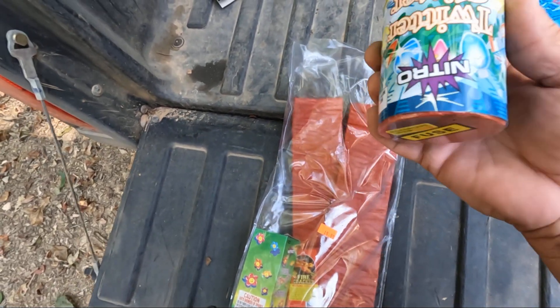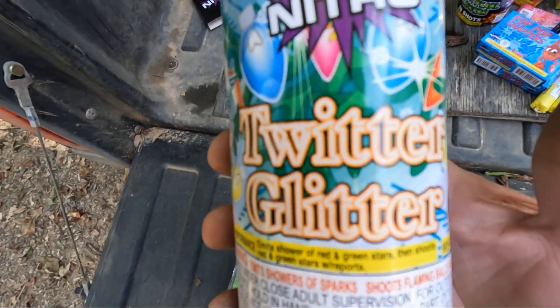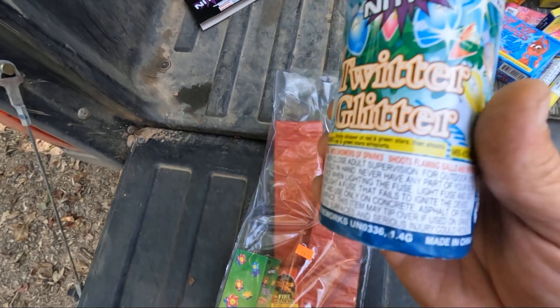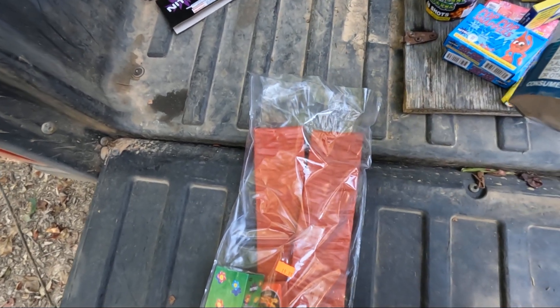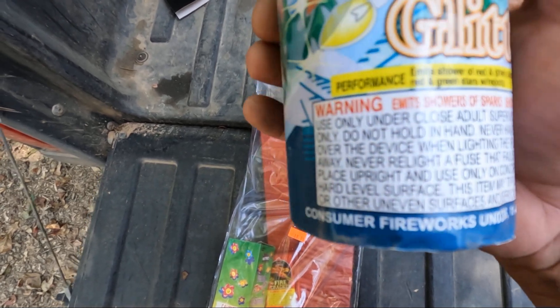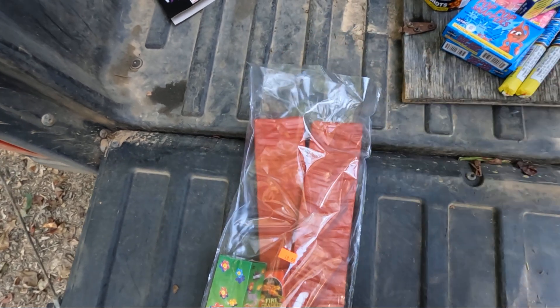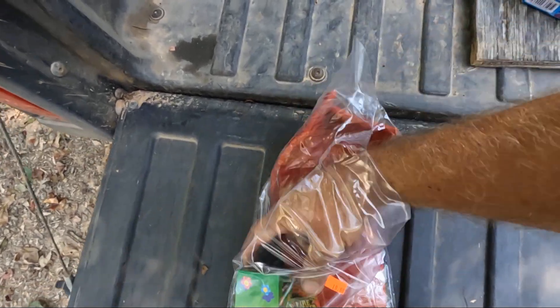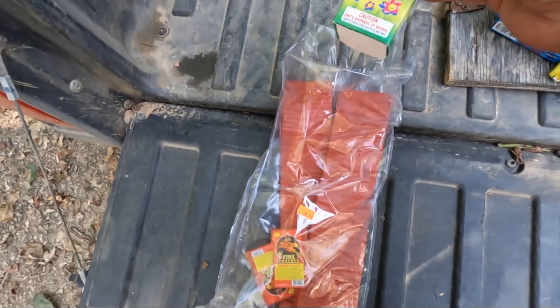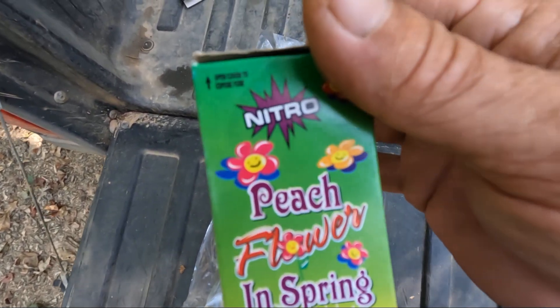We have, looks like another fountain. This is the Twitter Glitter by Nitro. This says Emmett's showers of red and green stars, then shoots red and green stars with reports — pretty cool. We got another fountain, this is the Peach Flower in Spring. That's by Nitro.